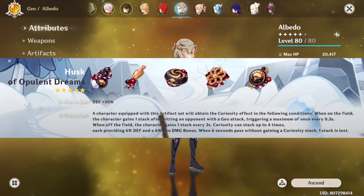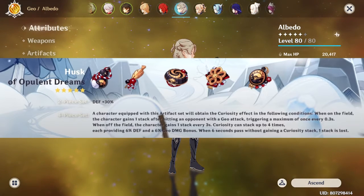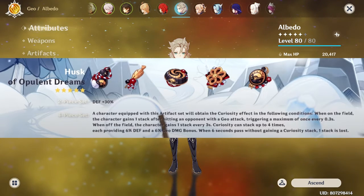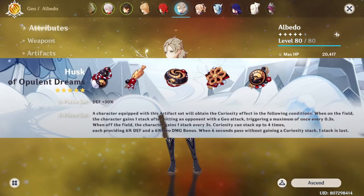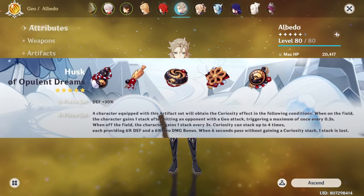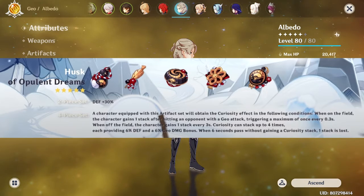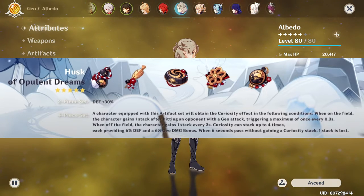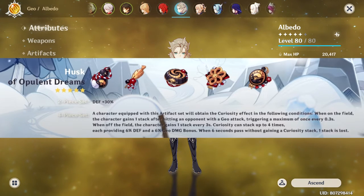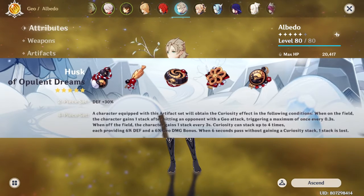A character equipped with this artifact set will obtain the Curiosity effect under the following conditions: when on the field, the character gains 1 stack after hitting an opponent with a Geo attack, triggering a maximum of once every 0.3 seconds. When off the field, the character gains 1 stack every 3 seconds. Curiosity can stack up to 4 times, each providing 6% defense and 6% Geo damage bonus. When 6 seconds pass without gaining a Curiosity stack, 1 stack is lost.